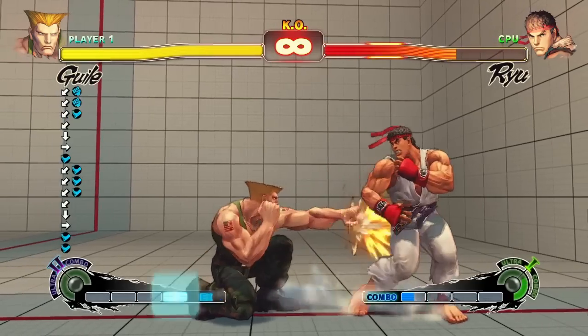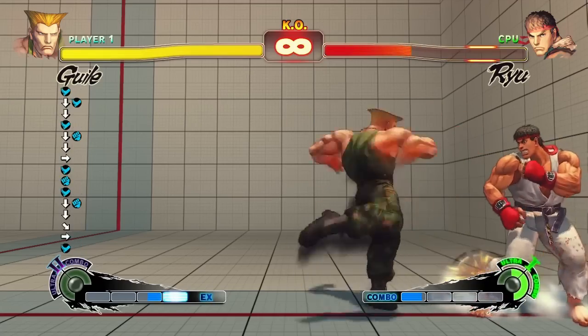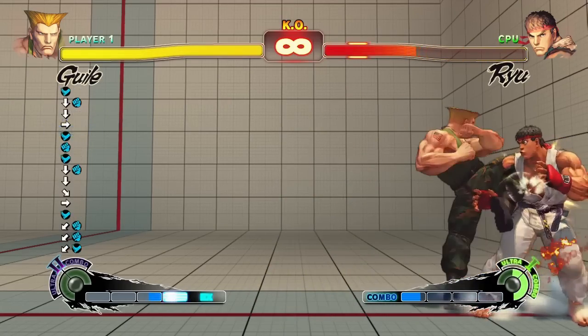As an example, Guile can chain both his crouching and standing light punch and light kick attacks. Since all of these attacks are chains, they're easy to interchange.